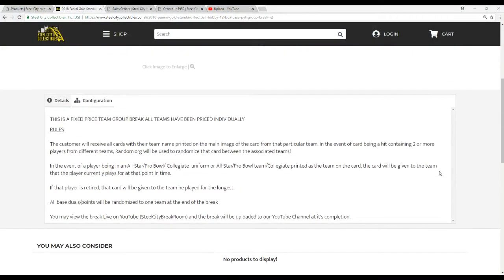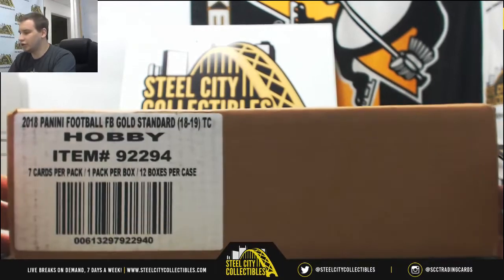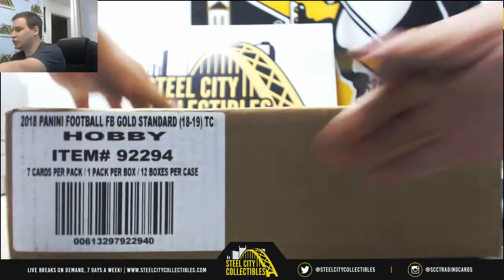Let's go over the rules real quick. All teams are priced individually. You're going to see all the cards with the team name printed on the main image of the card. If there happen to be any duels or triples, we'll randomize between those teams. Any All-Star, Pro Bowl, or Collegiate cards will go to the team they play for now, or the team they played for the longest if not on an active roster and there is no team on the card at all. After that, it's pretty simple — just a matter of opening this up and seeing what everyone gets. Good luck to everybody.